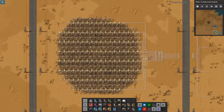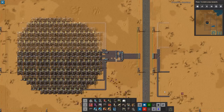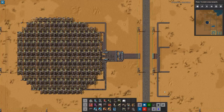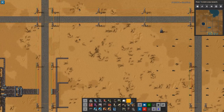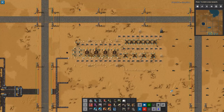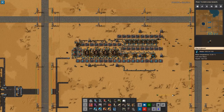Welcome to Factorio Masterclass. My name is Nilas and this is the series of tutorials and guides here on YouTube covering all aspects of the game, aiming to provide insights and resources to help you improve your game. In today's episode we will take a closer look at an endgame build for coal liquefaction — a tech that some people are neglecting, but it's really powerful when building big bases as it turns useless coal into useful oil.